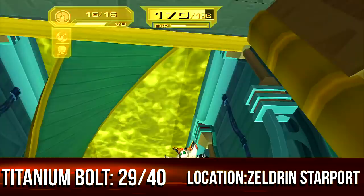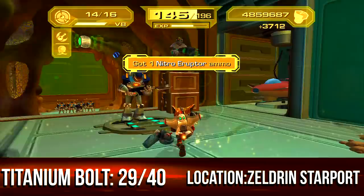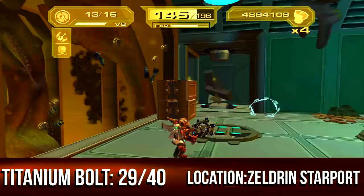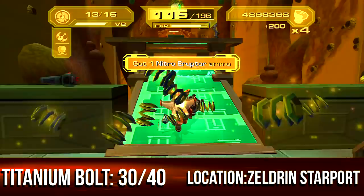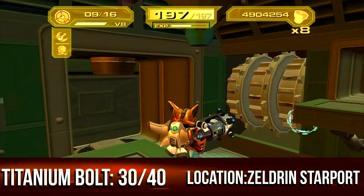At the Zeldrin Starport, follow this path until you get to this hangar right next to the ship. Find these four ships and destroy the fourth one on the right-hand side — there's a secret door behind it. Follow the path some more; the map-o-matic spells it out. Head back to that room where those enemies were, kill everything, jump on the crates they used for cover, and jump across for your titanium bolt.